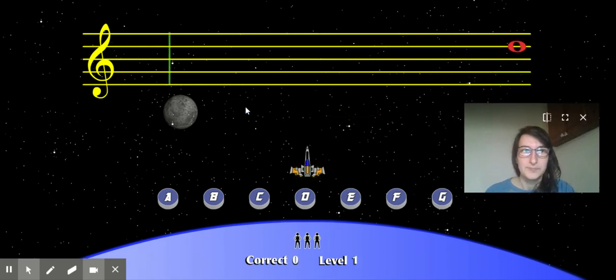So you'll hit Start. We know that elephants go bouncing down — that should be D. We're going to find D, hit D, and it's going to explode D. There's another D and it hasn't even changed. The spaces are F, A, C, E — we know that's E. The top line, that's an F.